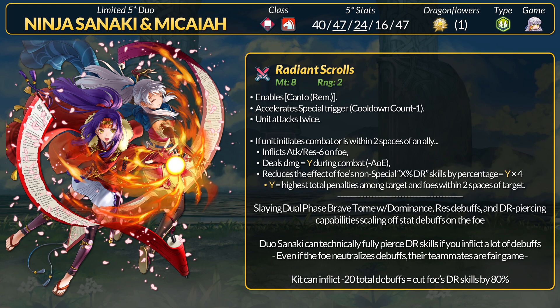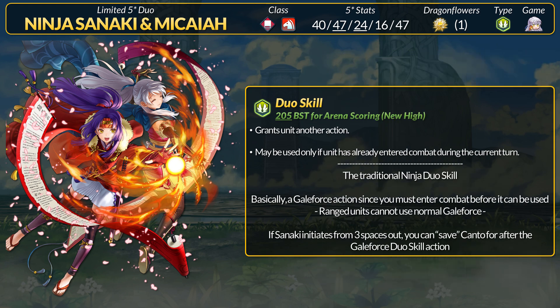She technically can fully pierce damage reduction skills, but you're gonna need a total of 25 stat penalties on the foe. For example, with Sabotage and Ploy in her kit, Sanaki inflicts -7 defense, -7 res, and -6 attack on the foe — a total of -20 total debuffs. Not only does this translate into 20 true damage per hit via Dominance, but Sanaki will cut enemy DR skills by 20 times 4, which is 80%, for every single attack. As is tradition for the ninja duo pairings, Sanaki and Micaiah's dual skill is simply an extra action. However, this can only be used if you have entered combat during the current turn — making it basically a Gale Force action. If you don't activate Canto, you can Gale Force, then use Canto to retreat later. For arena players, we have entered 205 arena scoring on the dual effects for dual heroes. Have fun with that.